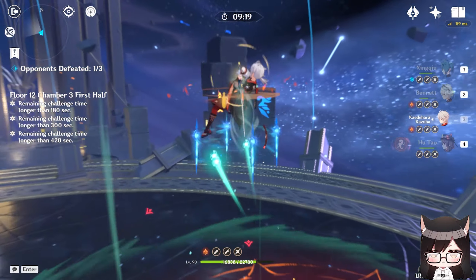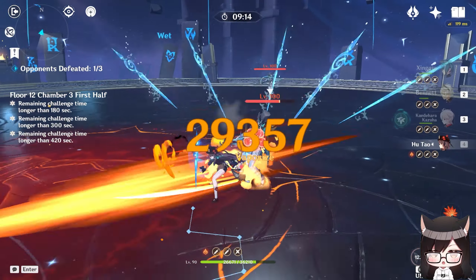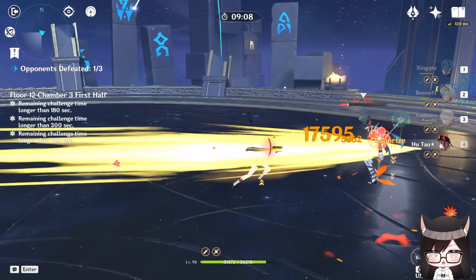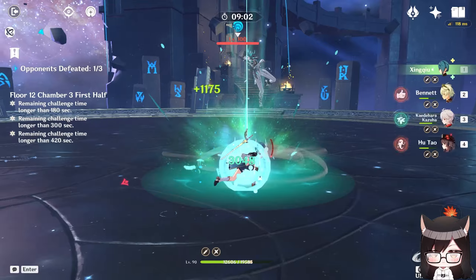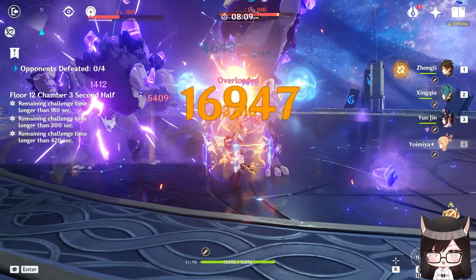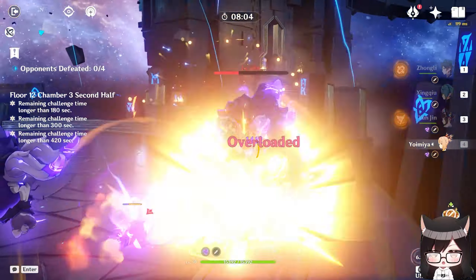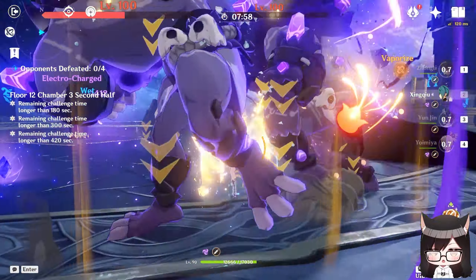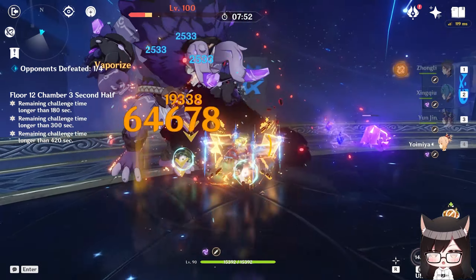I like to compare Yoimiya to Hu Tao because they're both really good at doing high single-target damage, and most of their damage comes from the Vaporize reaction. The biggest difference is that Yoimiya needs a bit of babysitting because she can get interrupted during her normal attack animation and she's quite fragile compared to Hu Tao. What I do like about her is how simple and braindead she is to play — literally turn on her skill, mash auto-attack, enemies die, rinse and repeat. Being a ranged unit, she's useful for hitting flying enemies and even lighting torches in the overworld, so you don't have to swap to Amber for puzzles.